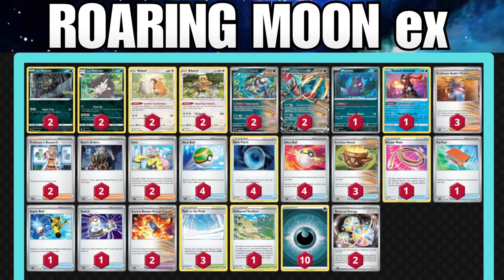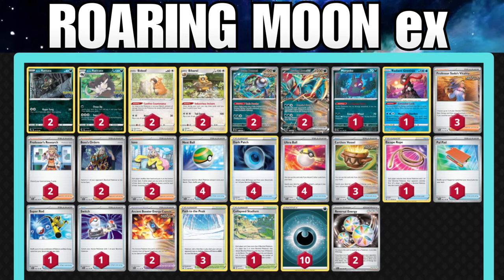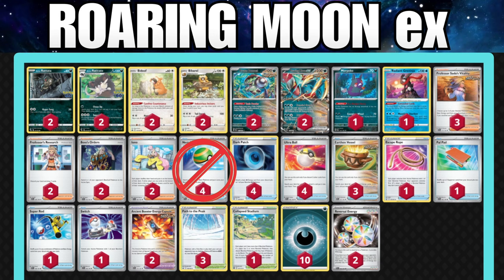This list has two Professor's Research, two Boss's Orders, and two Ionos — really good staple cards to get for free. Looking at the ball count, we have four Nest Balls, which I think are pretty cuttable in this list, and you'll see why later.